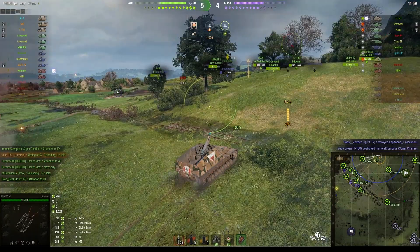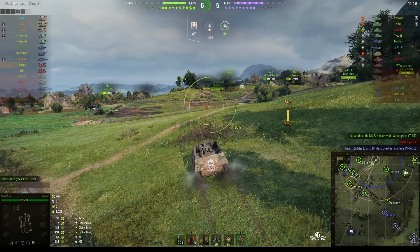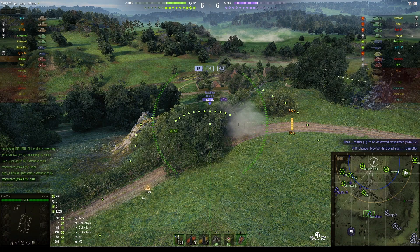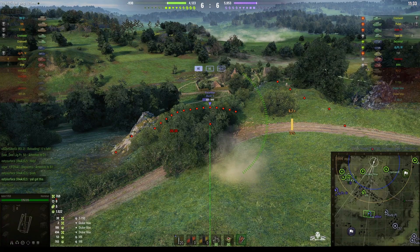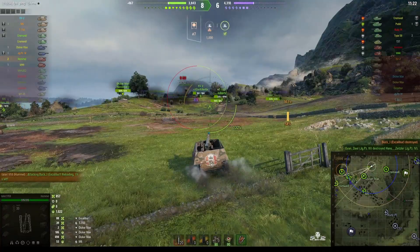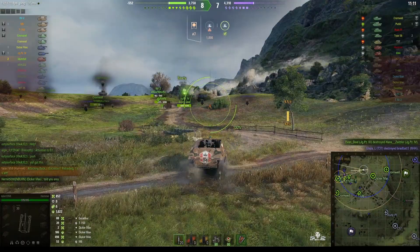Oh, enemy arty coming this way and he misses us — I think he was going for the Cromwell actually. The Cromwell's nearby. Talon is chasing his team now because they're getting so good they've managed to push the enemy off the hill. We've got an Excalibur at the valley edge. He's dialing in to get fully on target — rounds out — direct hit and a kill. That's his second kill of the game. He's up to 1022 stun assist so far, which is certainly going to help bump up his score.